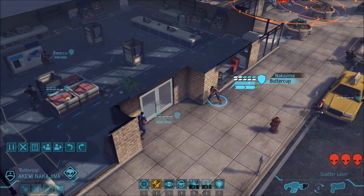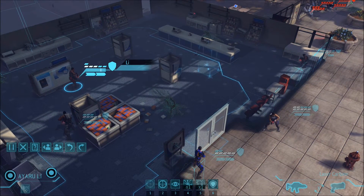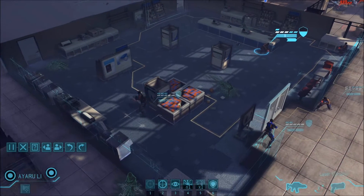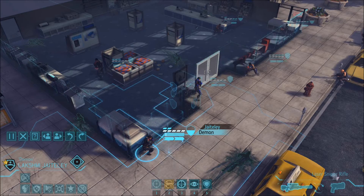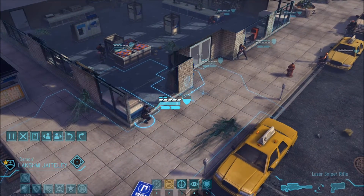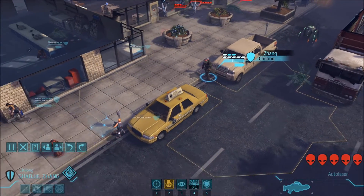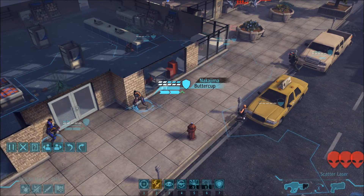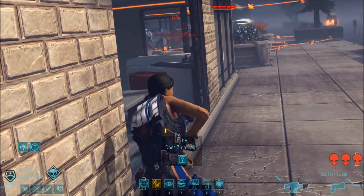Did we bring a rocketeer? I don't think we did - so that's bad. I don't know if the cyber disk can actually go through that door, which would be great if it cannot. Our sniper can't actually see anything - you're overwatching then, just in case. From here you can see three things - one, two, three. 82 to hit it.